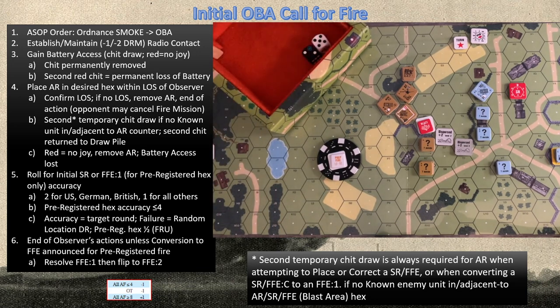We rolled a seven — good enough for contact. I must do my chip draw — remember I have nine black and three red. We get a black: contact and access. If I had drawn red, it would be end of action and loss of access to the battery. Because we have a pre-registered hex in this location, I can choose to drop an FFE directly on it and then convert it to an FFE2 after correcting in the next fire phase. We start with our AR on the pre-registered hex — I need to roll four or less, and can disregard any smoke obstacles. We roll a three: target round. We go right to FFE1 and resolve it.